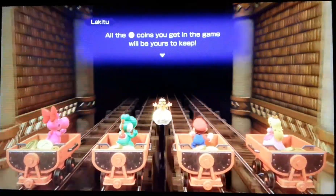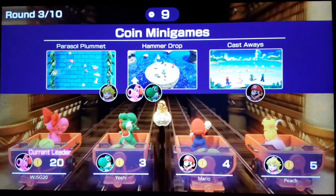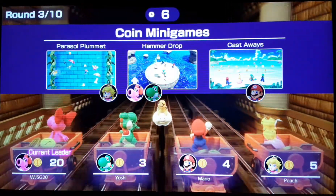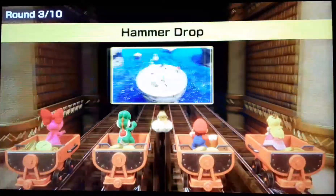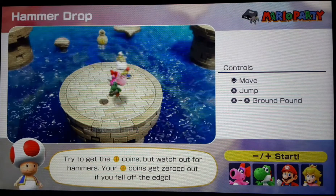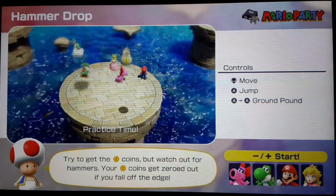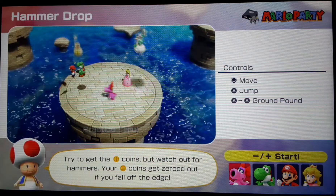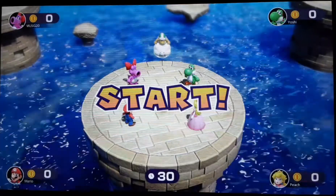Coin minigame — all the coins you get will be yours to keep. I really hate Castaways and I don't really like the other option, so I'm going with Hammer Drop. This is probably the easiest of those three. I don't think we've done this yet. The Hammer Bro throws coins and you try to collect them, but he also throws hammers so you have to avoid those. You can fall off too, and if you do you're out and can't collect any more coins.